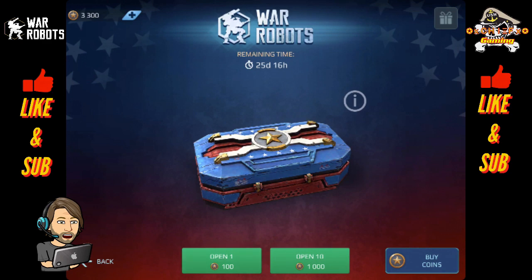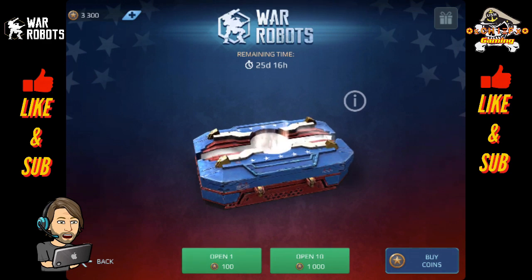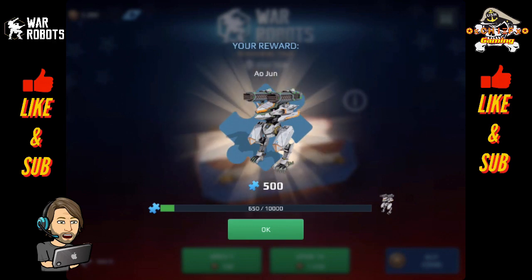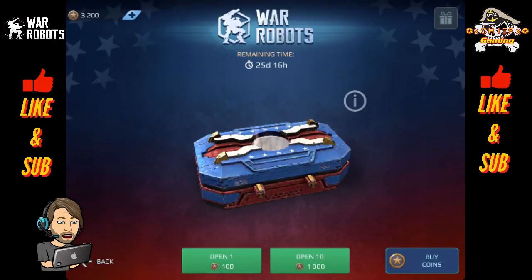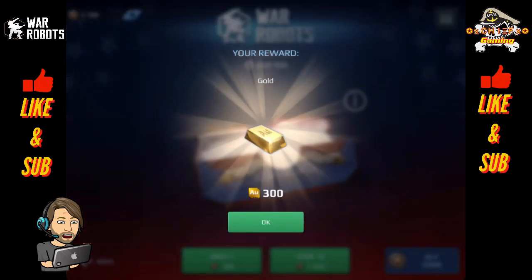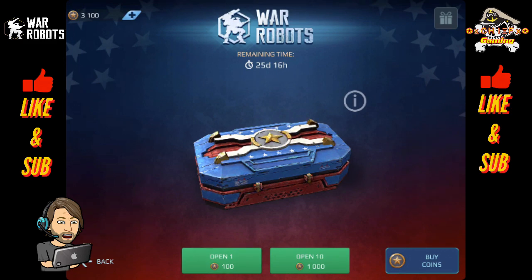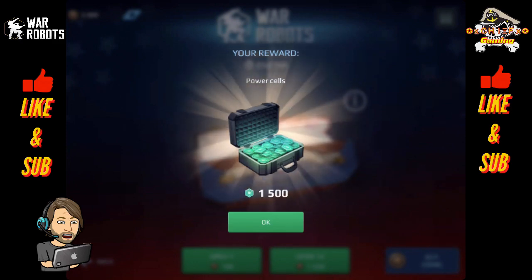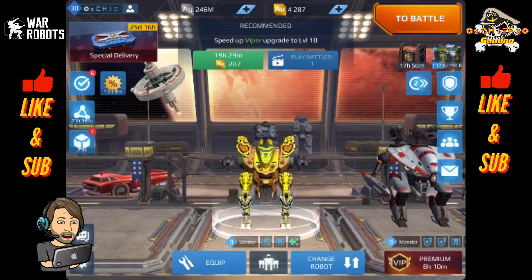Let's hope I keep having the Pixonic Gods smiling on me. Ao Jun components — I most recently won an Ao Jun in my last super chest, so I have two already. Some gold. And one more roll — 1,500 power cells. Awesome.